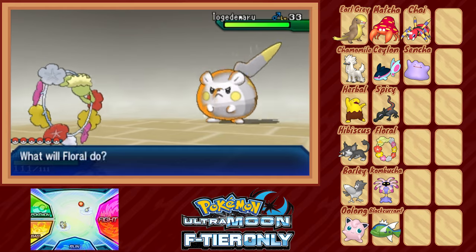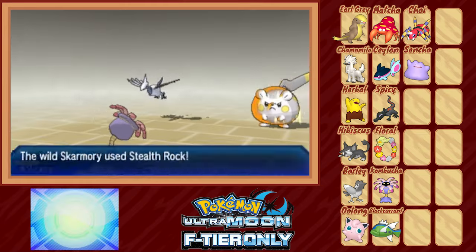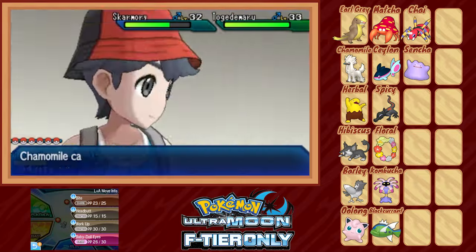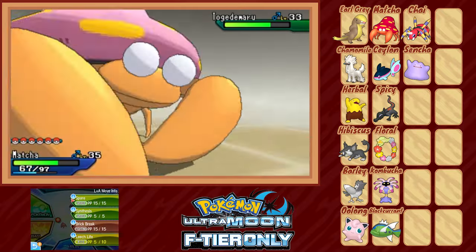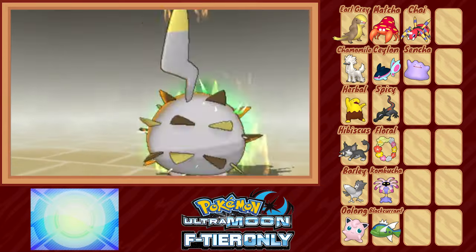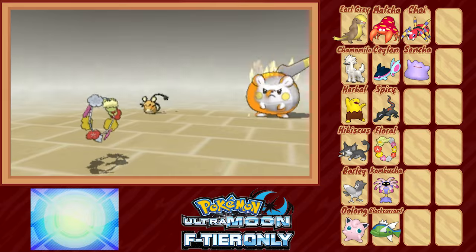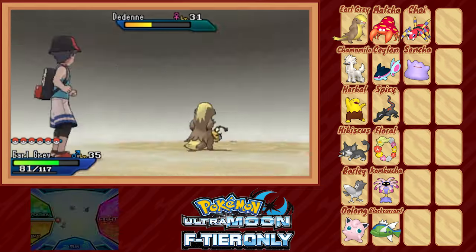We lead Floral first and try to confuse the totem, but it protects itself. Then it summons in a Skarmory. Switching in Kombucha, he takes an Iron Head from Togedemaru and Torment from Skarmory, but equipped with his Eviolite he's probably fine — until he takes a second Iron Head and flinches. We switch to Chamomile for the tried-and-true strat, but she gets Tormented and can't spam Baby-Doll Eyes. Knowing Togedemaru will shield itself, we bite into Skarmory on off-turns. We switch into Black Currant and double Aqua Tail into Skarmory to take it out. We get off one on the totem before switching to Macha, who easily takes the incoming Zing Zap — but Togedemaru shows it can Bounce, so we switch back to Floral, finally get off a Sweet Kiss to confuse the totem, and use Synthesis to stay in while keeping it confused. Eventually Giga Drain takes out Togedemaru, and Earl Grey cleans up the summoned Dedenne. Trial over.